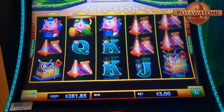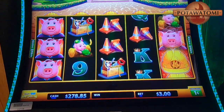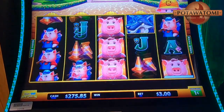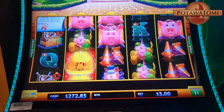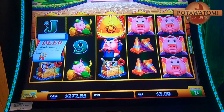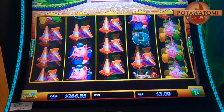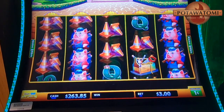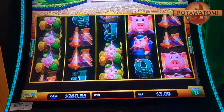We thought we'd showcase the — you know, Light and Wonder just released three games within a year of Huff and Puff. They had Huff and Even More Puff, then all of a sudden came Money Mansion out of nowhere, and all of a sudden came Power 4 out of nowhere. Like, that's a lot in a short period of time. So we're like, let's showcase all the brand new ones, because they just got them all here at Potawatomi.